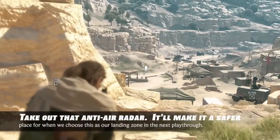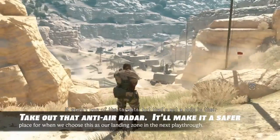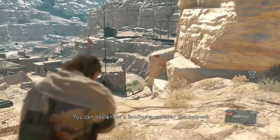You destroyed their anti-air radar? It wasn't one of the targets, but that's put a hole in their air surveillance. The chopper will be able to get in close now. You can designate a landing zone near the outpost.